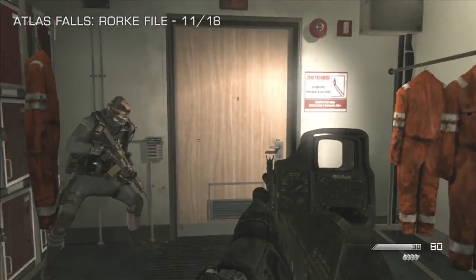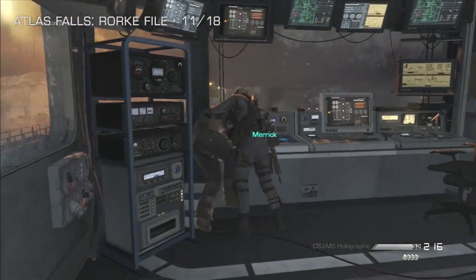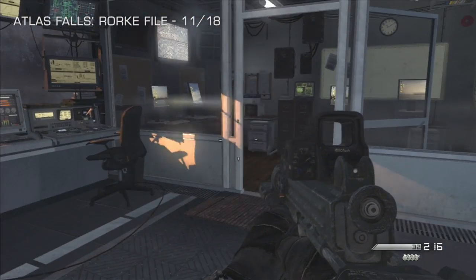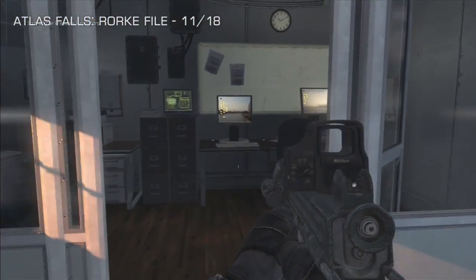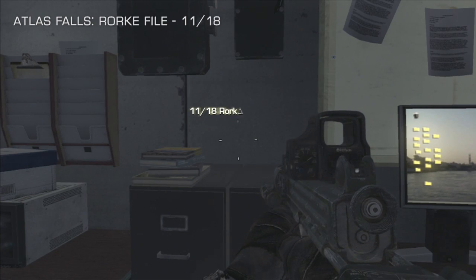Mission number 11 is Atlas Falls. Just after we breach into this room with Merrick, he's going to take out this engineer and say, push the button — but instead of pushing that button, we've got Rourke files to find. Head into this room on the right-hand side here, and it's right on top of some filing cabinets there, out in the open. Number 11 of 18.